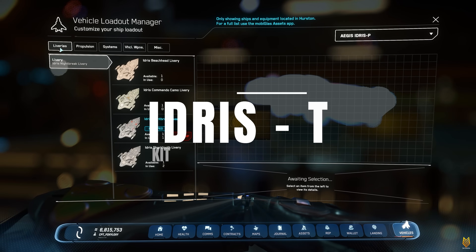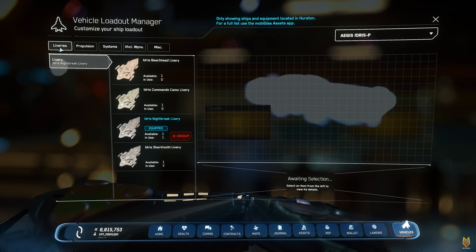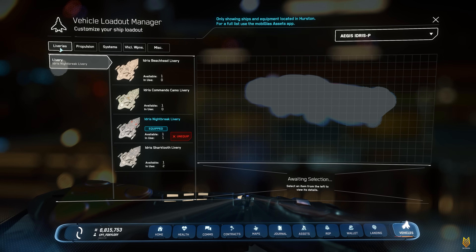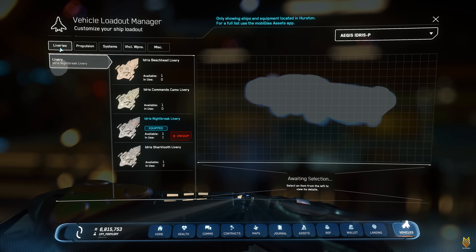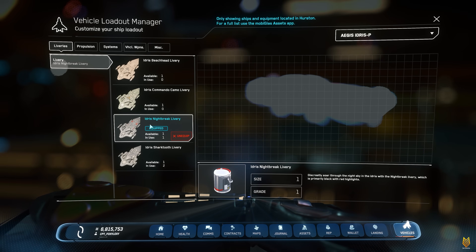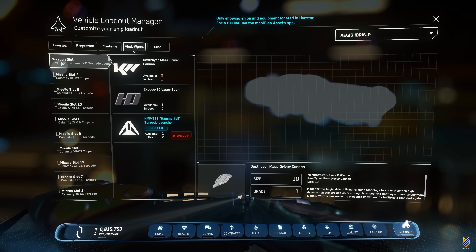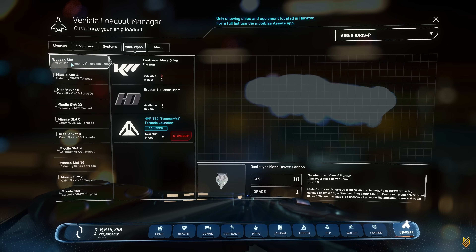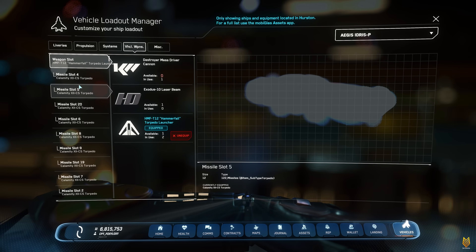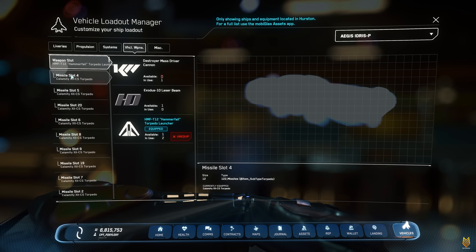T means torpedo, so the main feature for this kit is torpedoes. But oh boy — $350 for Warbound and $430 for store credit. That's so expensive. Is it worth it? One of the paints included in this package is the Night Break livery — it's a pretty nice paint, I really like it. The main module is the Hammerfall torpedo launcher. You have 20 size 12 torpedoes.